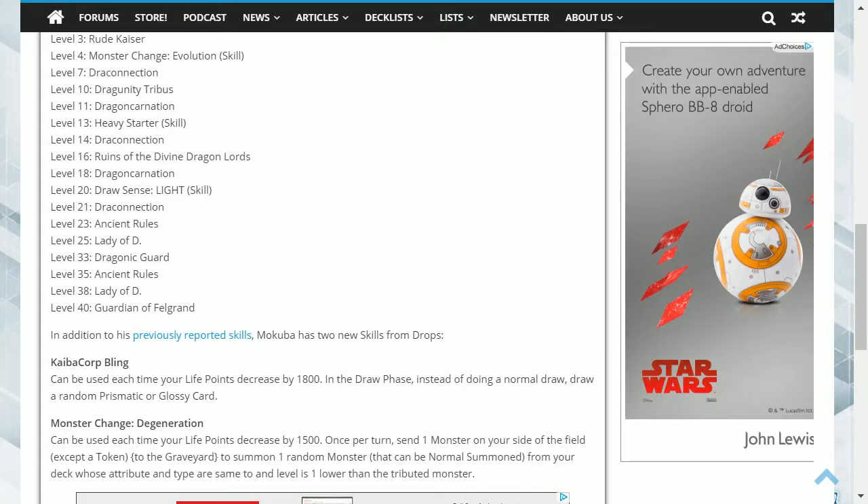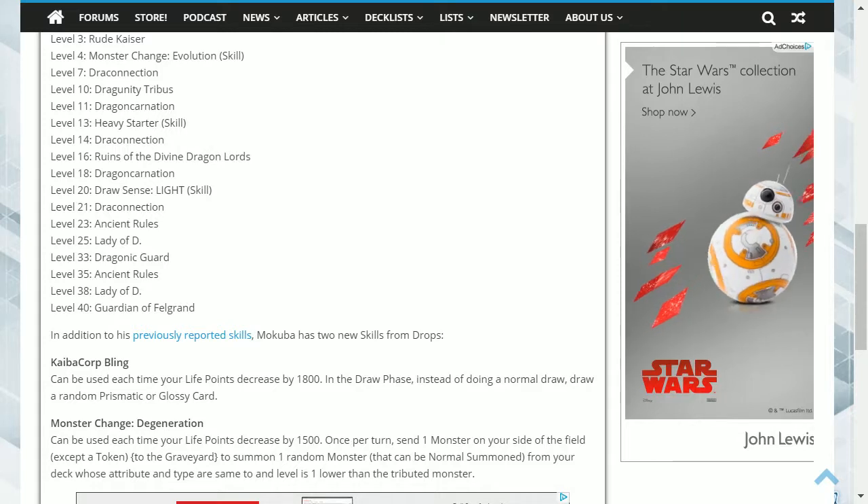So, what do you think of Mokuba joining the game permanently? Are the cards true to what he would run, or would you have liked to see a couple more powerful cards? I personally think this is right for what he has — you always hear Seto comment that he had to work for his cards, and he would potentially want to pass that ideology onto his younger brother. Leave your comments down below, like the video if you enjoyed it, subscribe, click the bell for notifications, and as always, thank you for taking the time to watch this video.